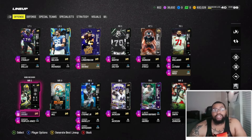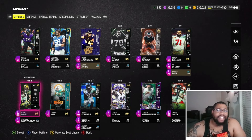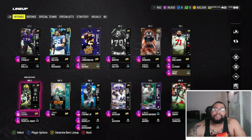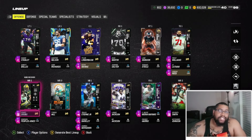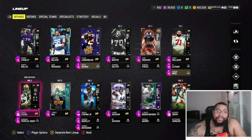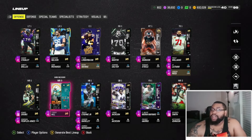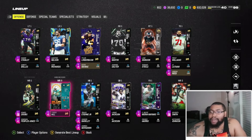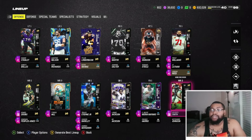For wide receivers, my number one priority is getting as many zero-AP Route Techs as possible. In this meta, taller receivers aren't really the go-to because everyone has KOs on the field. The bigger receivers have weird animations on possession catches where the KOs automatically trigger, while smaller receivers typically have better animations. My receivers range from six foot to six-two — I have Dobbs on the outside, Tyreek Hill in the slot, and Davante Smith on the outside.